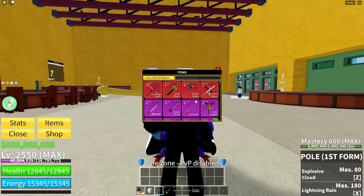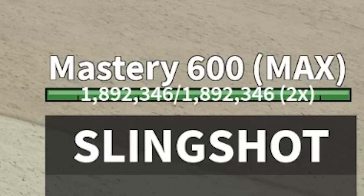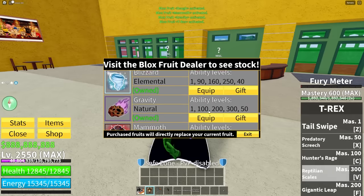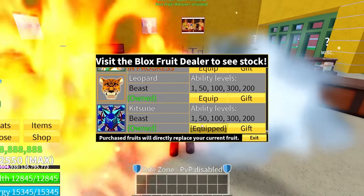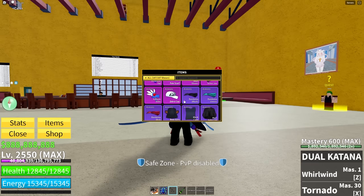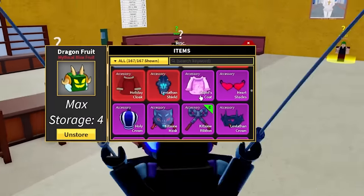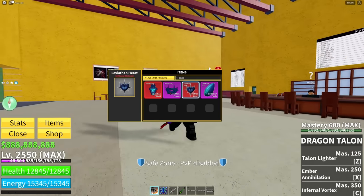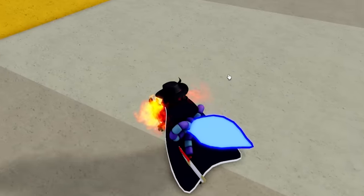Why does he have 600 mastery on everything? What about guns? Oh my god — slingshot, oh my god. I picked the most random fruit ever — gravity, t-rex. What is this account? He has a curse on his true triple katana. What about fruits? Oh my god — bro this account is crazy. This is probably the best account so far. Why does he have 59 leviathan hearts? This is nuts. I'm rating this account 10 out of 10 — this is perfect. What's the bounty? Oh my god, it's 30 million.